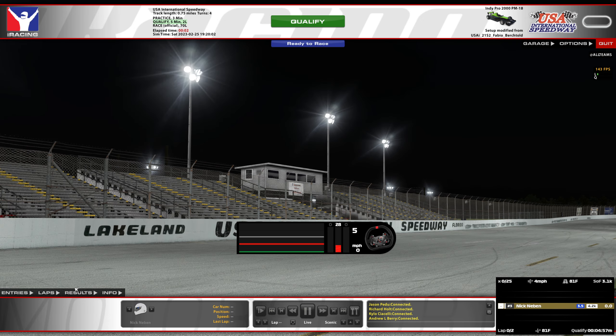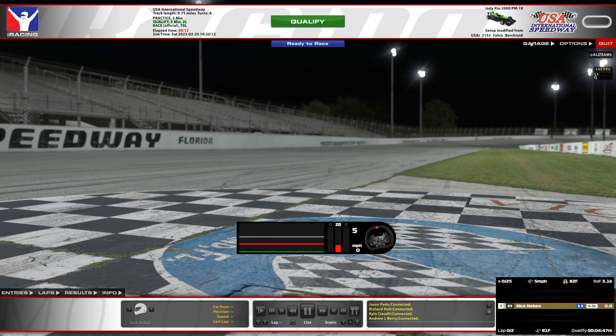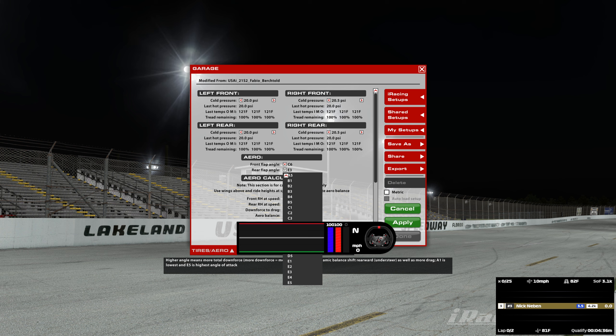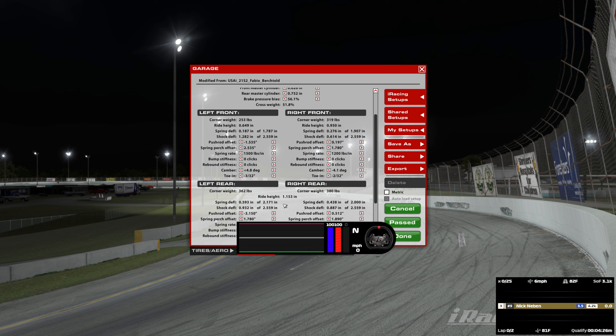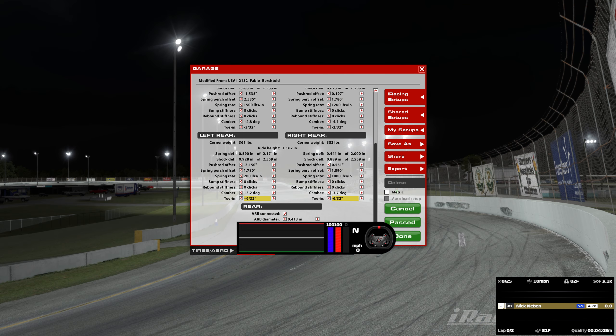A 19.2 is going to put us dead last. Now, people might be dropping fuel for qualifying, and that's what they're running there. I need it looser on exit. I think we're going to go back to that, but then go with that. Let's go one click there. Let's go figure out what this does.